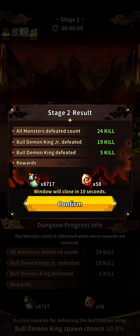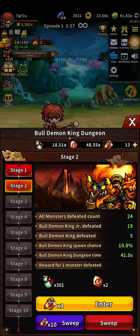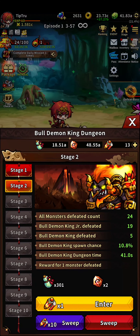On the Bull Demon King dungeon, it's probably a good idea to try to save your tickets for when you really need them, just in case you go up another stage.